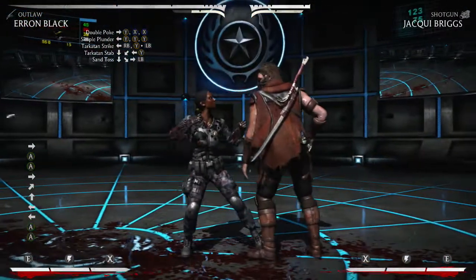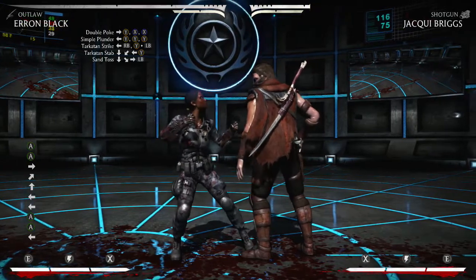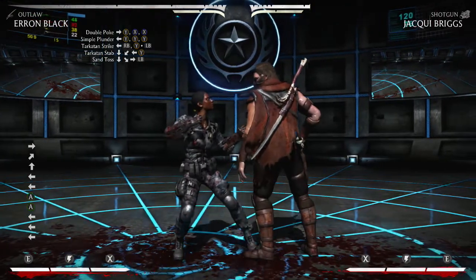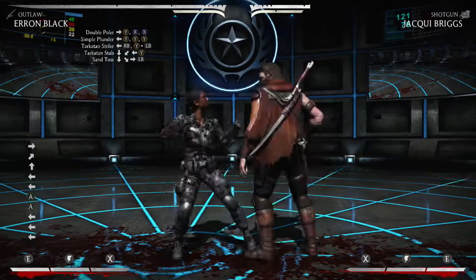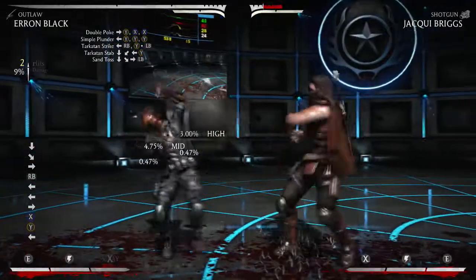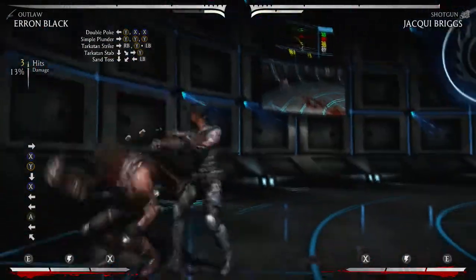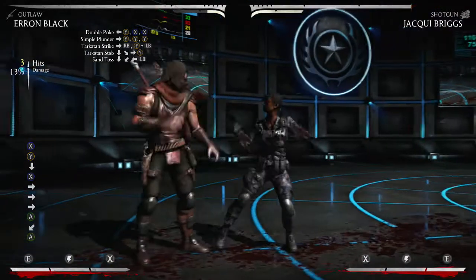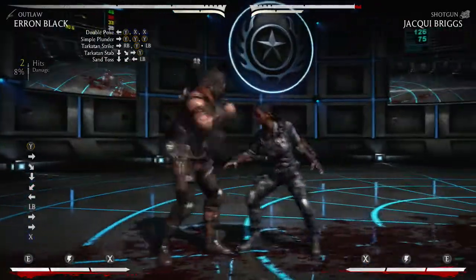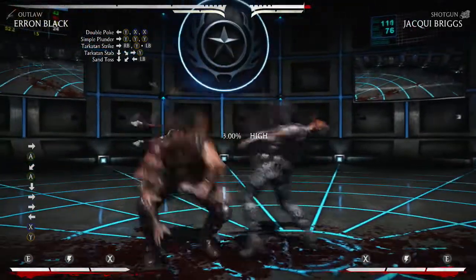It's not close to double but it's like an extra three or four percent, and you still get your setups. I personally wouldn't meter burn that depending on the situation. As for Santos meter burned, I don't know what this does — he just recovers kind of quick from it. Also, this sand does not work the same as this sand. If you're trying to extend combos with it, that does not work as far as I'm aware.